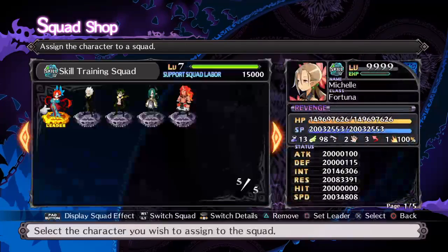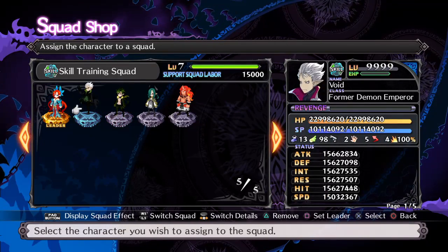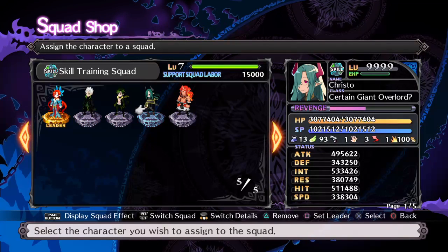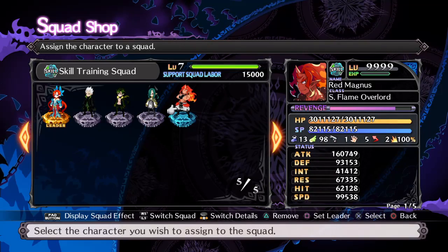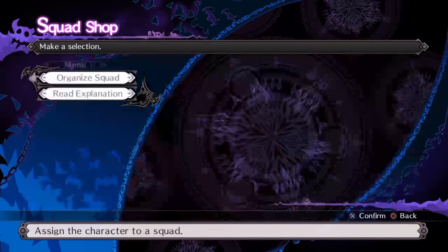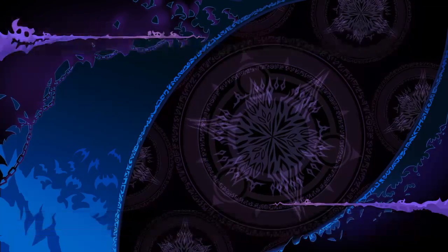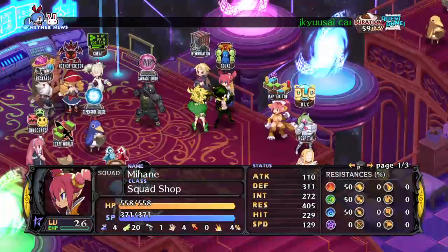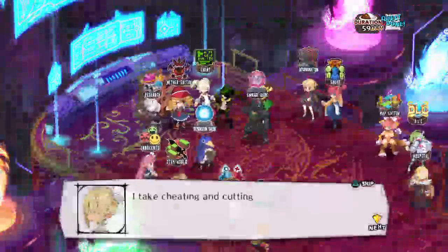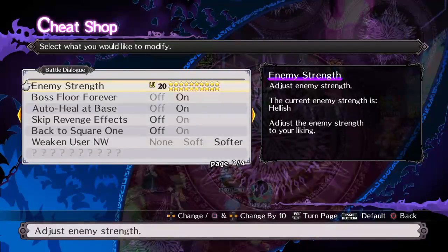This is what I'm doing it with — I'm training up Killia and Void. After I'm done with these two I'll be starting with Crystal and Red Magnus; I was just going down my list of unique characters. Once you have them in there, you want to go to your cheat menu and set your enemy strength to 20 stars.